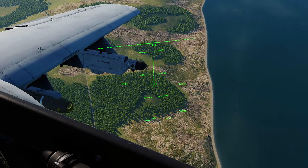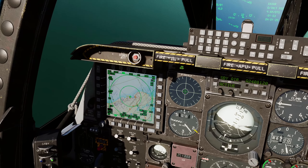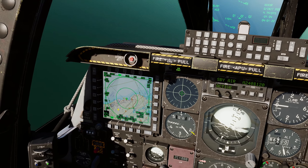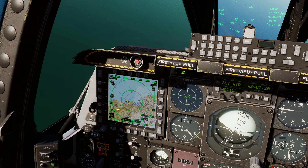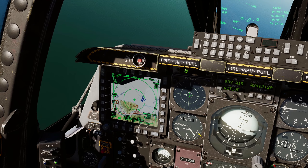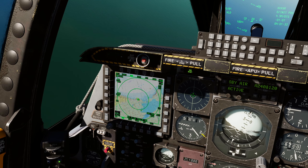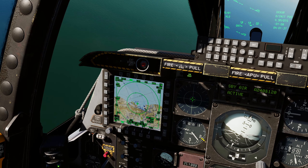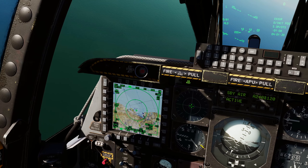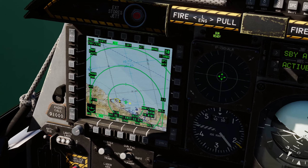So when you've got the TAD as your slew, DMS forward will decrease the range of the map — it zooms the map in. DMS aft will make the map zoom out. So you can zoom in and zoom out as needed. The only other one is DMS right, which changes your center.